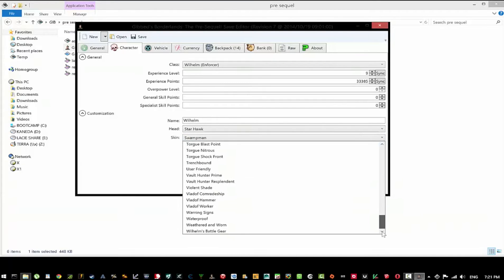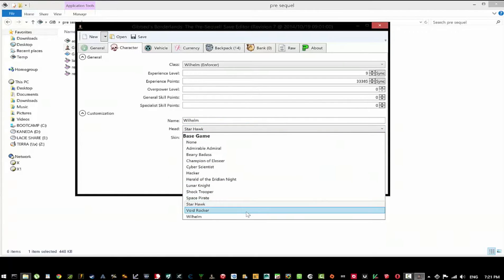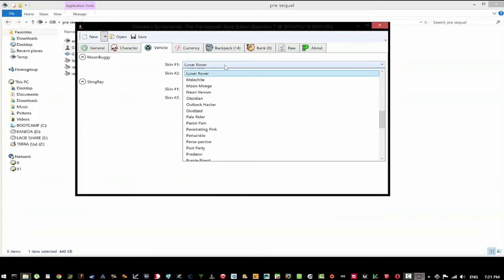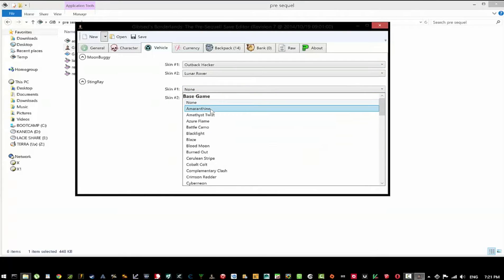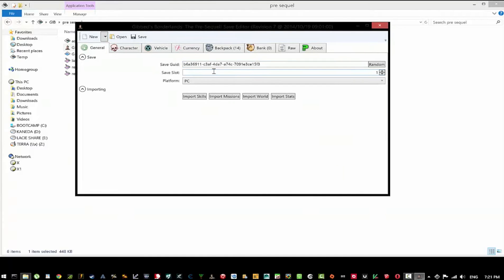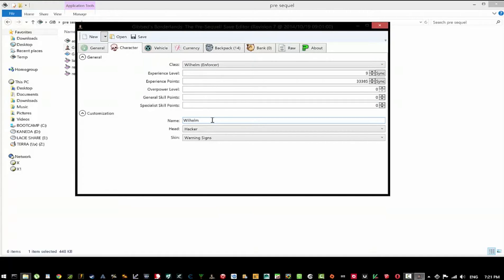It looks like we have skins — the head, the starhawk, hacker. It pretty much looks the same. You have all this stuff. These are just for the vehicles. You also have your general character section — it's kind of like the raw data you probably wouldn't be looking at. So, Wilhelm the Enforcer.